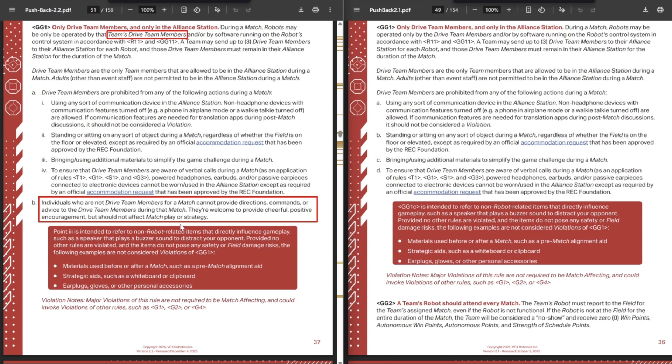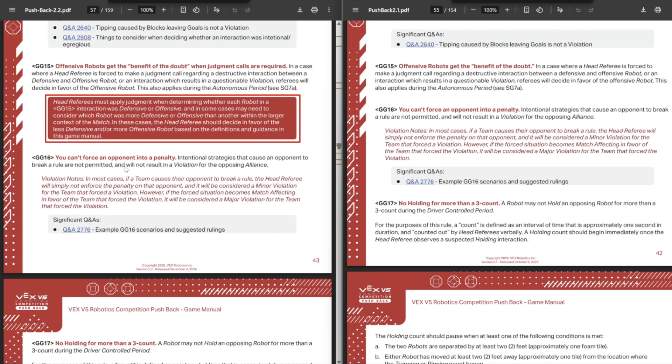They also clarified GG15, which is the rule that offensive robots get the benefit of the doubt — now that there are specific definitions for defensive and offensive. The referee basically needs to pick which robot was more defensive or more offensive, which shouldn't really change things; it's just a little bit clearer for referees. At a tournament I was event partner for a couple weeks ago, we had a lot of cases of teams playing defense with their intakes exposed and getting entangled with another team. That always ended up with the team playing defense getting DQ'd — if you're going to play defense, use the back of your robot that doesn't have rubber band rollers that can get caught on things.